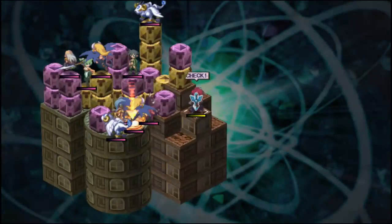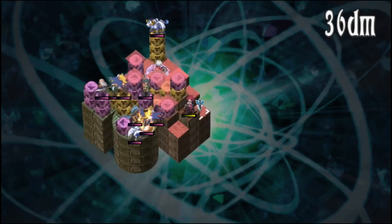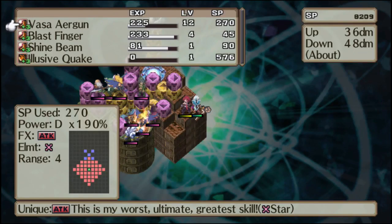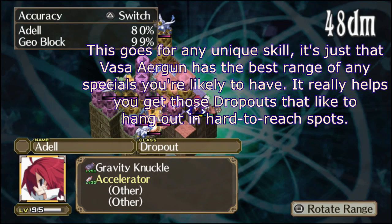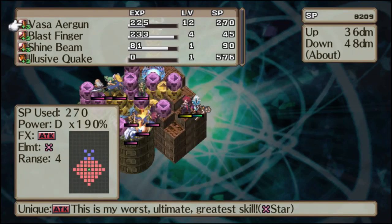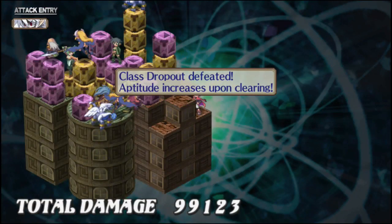Now we are going to look for a dropout — there's one right there. The great thing about having the Puppy Paw Stick equipped to Mal is that if you use Vasa Airgun with it, it will count as killing with the Puppy Paw Stick. There's about a 20% chance you'll get one of the items equipped to Adele — in this case the Gravity Knuckle and the Accelerator that I want to duplicate.